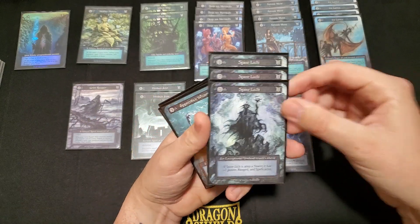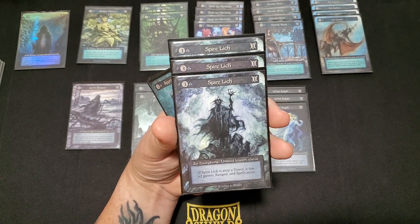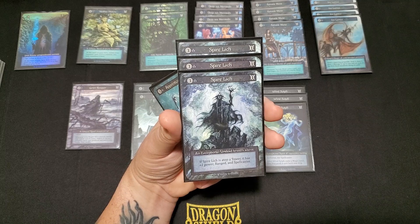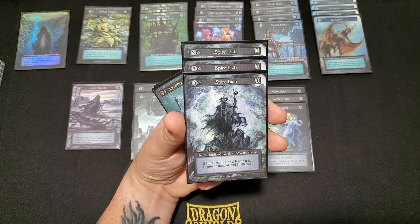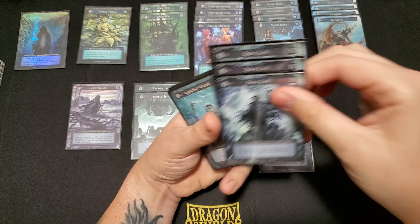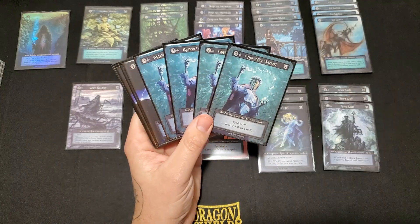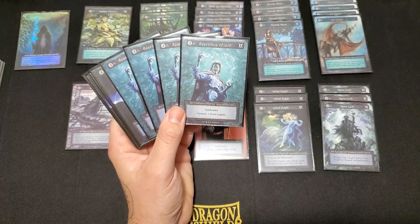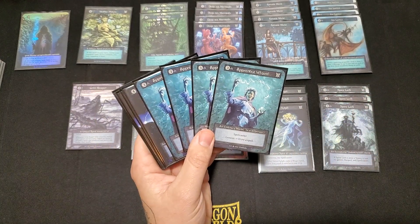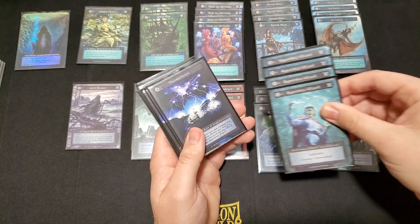I chose to run Spire Lich over the shark — I love the artwork. It's a 3 cost, 1 threshold, 1 power, undead unit. If the Lich is on top of a tower, it has plus 2 power, Ranged, and also becomes a spellcaster, which is good because we have a fair amount of burn in this deck. And finally, to round out the minions, we have four Apprentice Wizard — if you're running air, you should probably be running these. It's a 3 cost, 1 threshold, 1 power, spellcaster — Genesis: draw a spell. So we're going to be digging through our deck a ton.